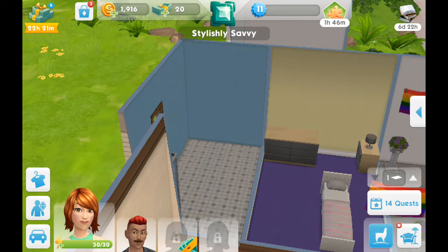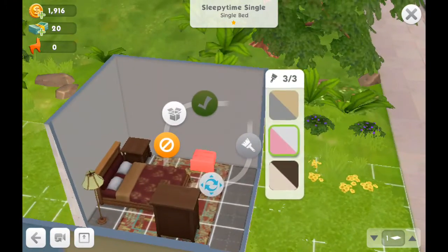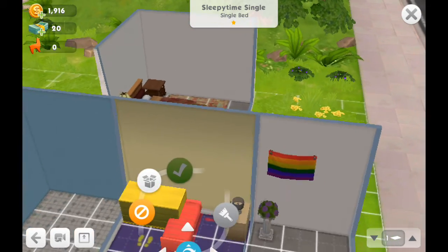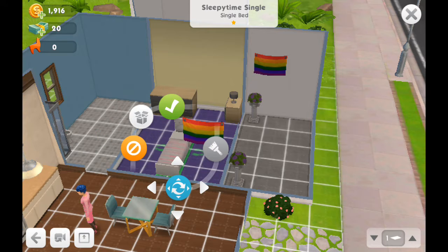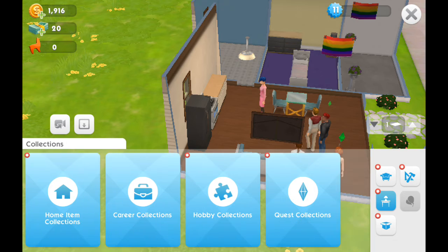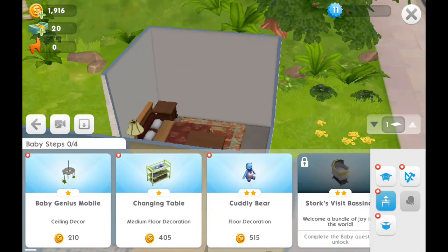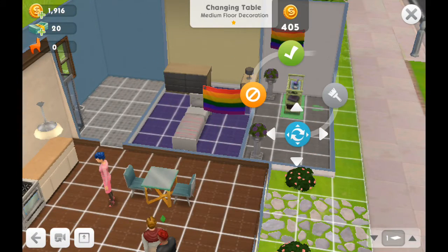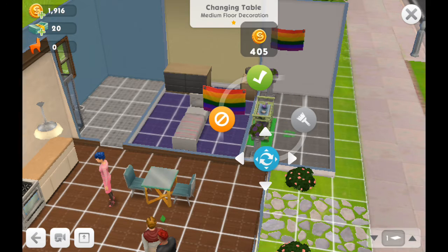I think I'm gonna need to move this. Oh gosh. If we have a child, the child could sleep here — I'll let you sleep by yourself, child. Okay, let's see — quest collections, baby steps, changing table. I'll put the changing table in here because there's nothing in here. Okay, I'm done.